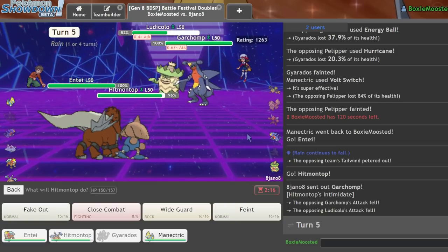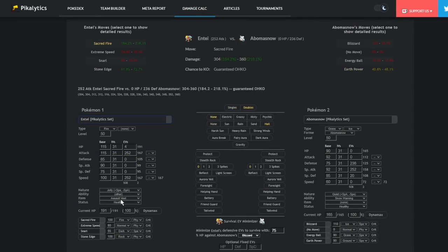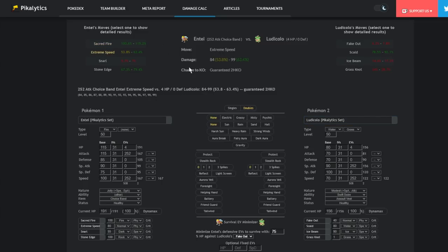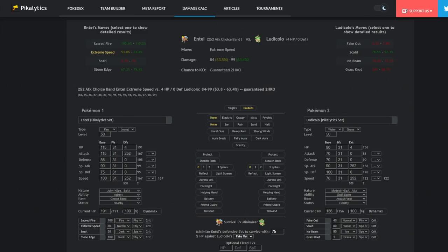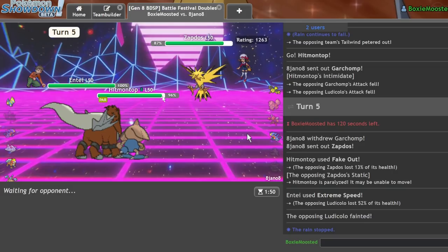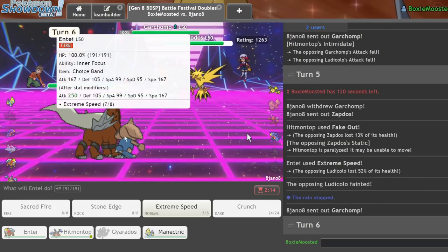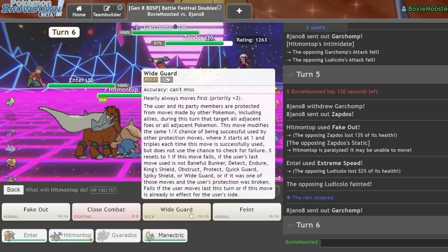I Extreme Speed the Ludicolo — confirmed guaranteed KO. I also go for Fake Out on the Chomp, but I get Static, which is a little annoying. As long as I KO this, I'm happy with the outcome. I can also go for Wide Guard, which is really nice. I think I just go for Wide Guard. Hopefully I don't get Paralyzed — and they actually go for Dragon Claw instead of a spread move. That's a very good play by my opponent. This could be kind of rough.